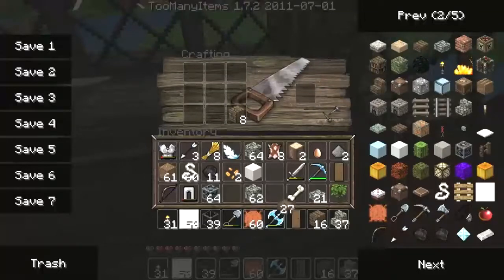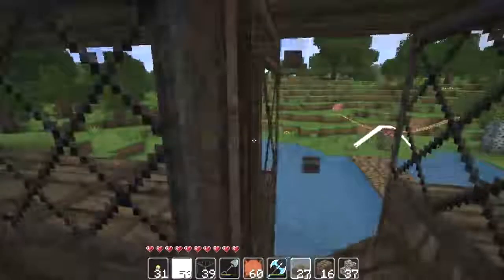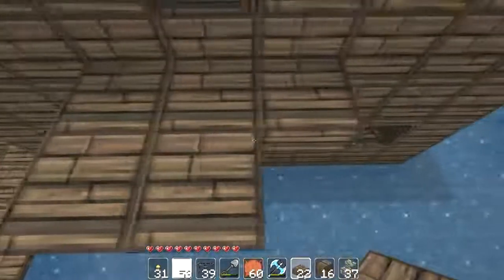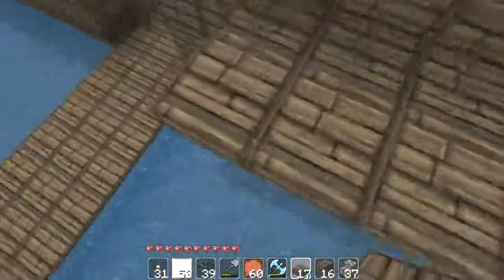I wanna get some wooden slabs, and with those wooden slabs I'm going to the second floor right now. I had to fix this side of the house because it was one block short and it was annoying me like nobody's business. So what we're gonna do here is kind of like a balcony — but not really. I'll call it a balcony because I don't know what else to call it.